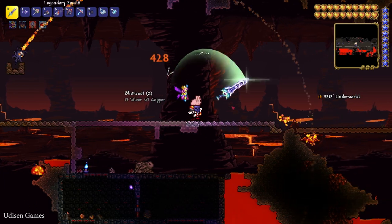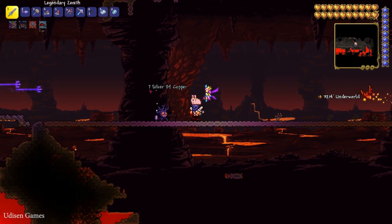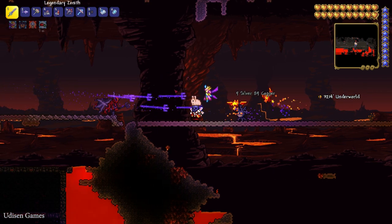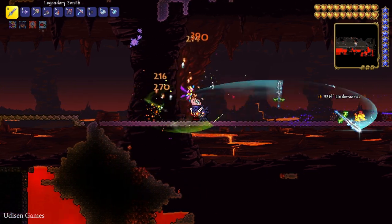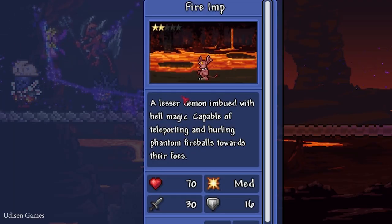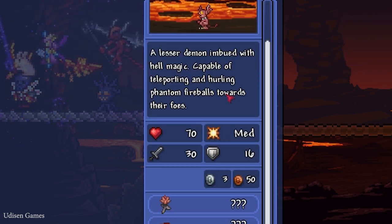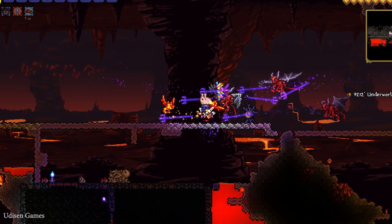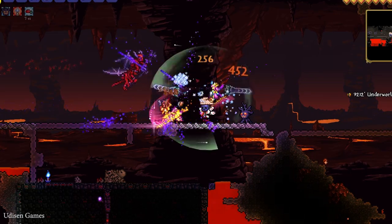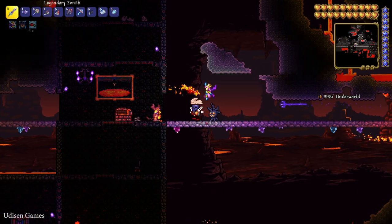How many enemies are already here — I have not found my favorite enemy yet. Okay, it is a Demon, a flying Demon. You must find the Fire Imp, which lives in the Underworld. It looks like a goblin with big ears. At this moment only Demons are here, but I finally found a Fire Imp.